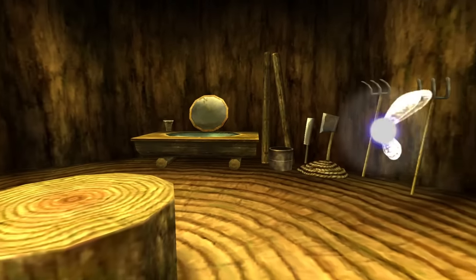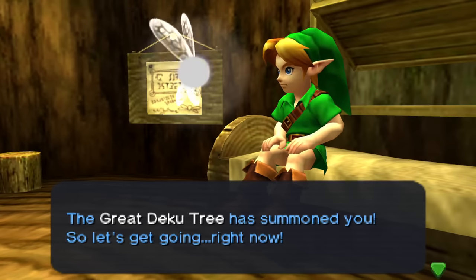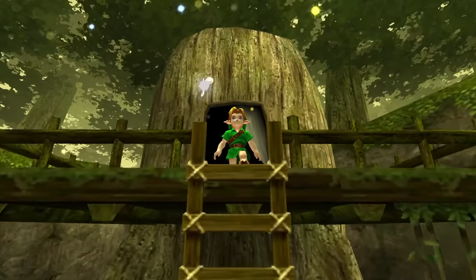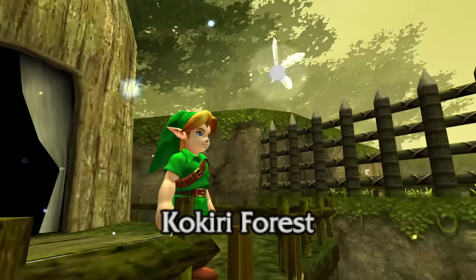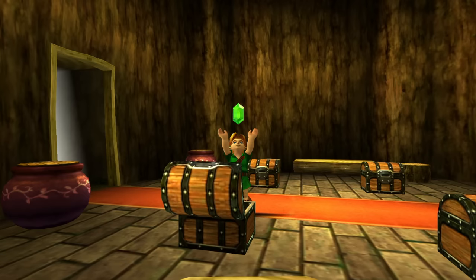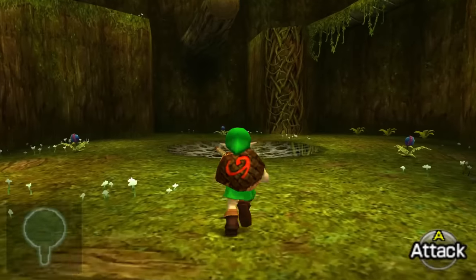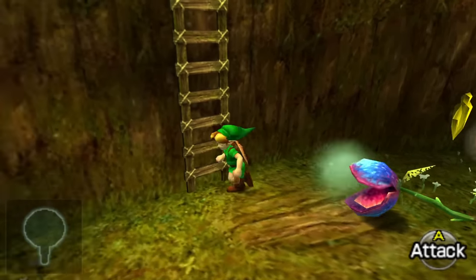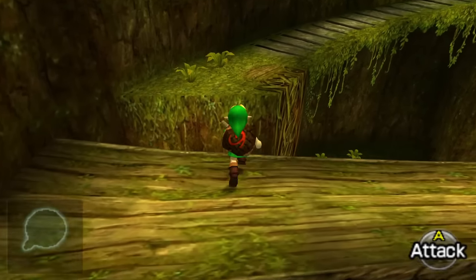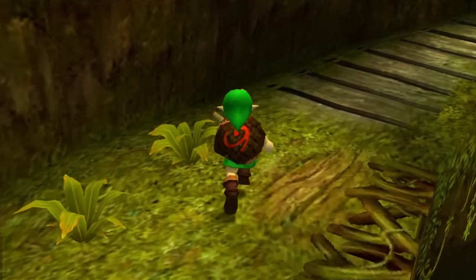Ocarina of Time starts off with Link sleeping once again. This time around, Link leaves his bed during a cutscene, meaning I'm not the one pushing any buttons — so we can finally proceed through the game! Getting enough rupees to get the sword and shield is pretty simple, allowing us to enter the Great Deku Tree, the first dungeon. But after climbing up this ladder, we absolutely have to jump on these platforms to make our way to the next area. I guess we're not saving Zelda this time around.